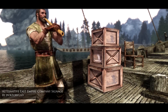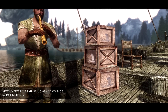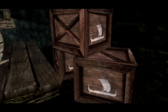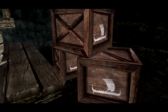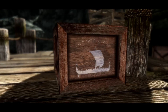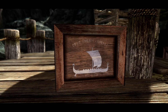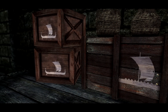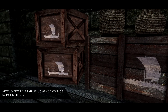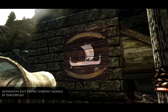First up I want to take a quick look at Alternative East Empire Company Signage. This mod is quite simple but what it does is change the normal ship on the East Empire Company's logo to a longboat styled after a Viking or Nordic ship. It plays in very nicely if you use something like a medieval overhaul — it gives a little bit more immersion, and personally I prefer this over the vanilla sign, so I'm actually going to keep this in my playthrough.